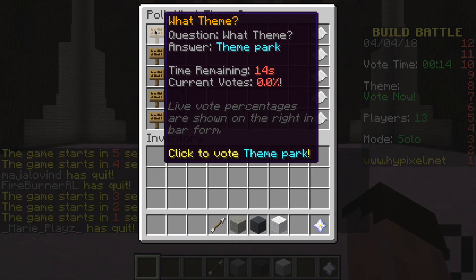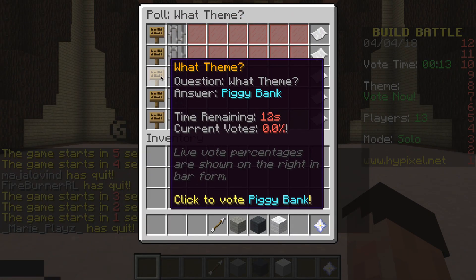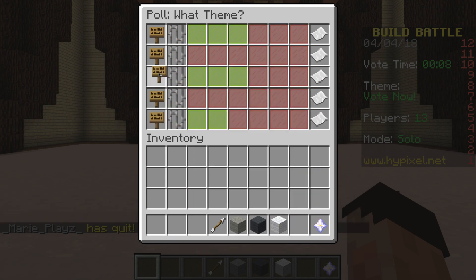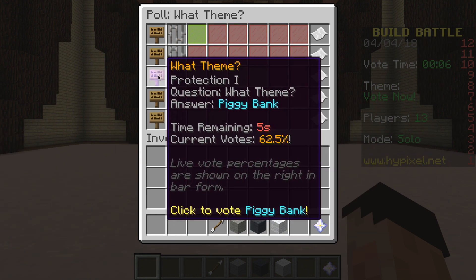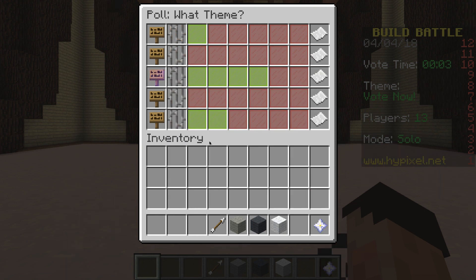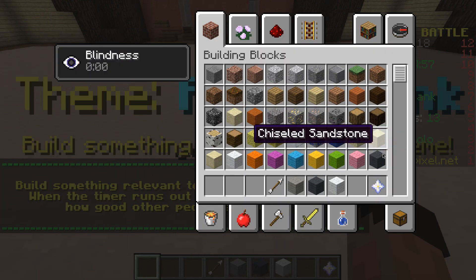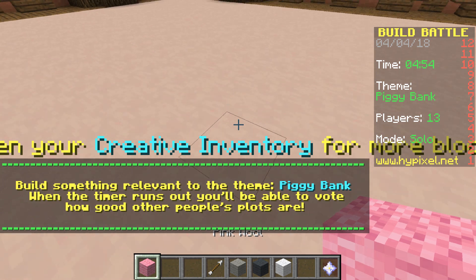And we have got: theme park, crab, piggy bank, crane, or whale. I fancy - should we go for piggy bank? That might be interesting. It's not going to be awesome but I can imagine it could be fun. Yeah, we're going to have piggy bank! Right, so let's get ourselves some pink wool to start with, I think.